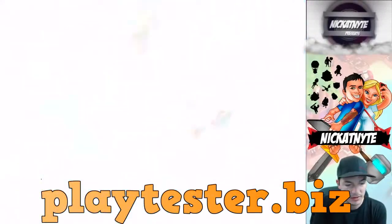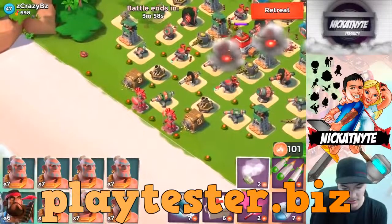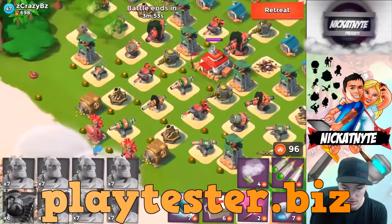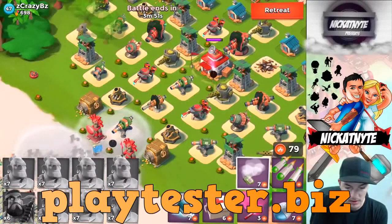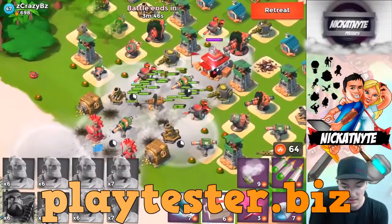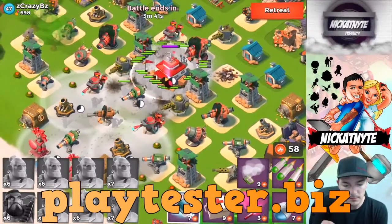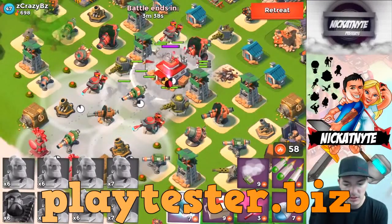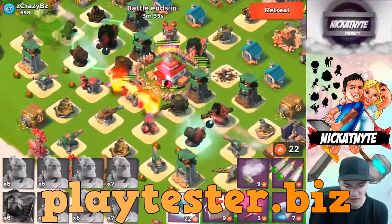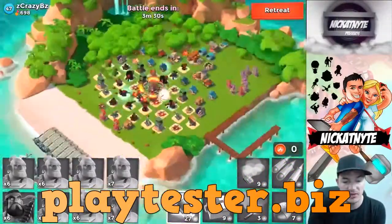Attacking level 47 — who do we got? Crazy BZ. Same situation here — smokes on the beach, rushing with offset smokes in case they go wide. I always like to be extra cautious. Everyone's approaching, heavies are in position, smoke's about to wear off. Four shock bombs — down goes that HQ. That was 47, so pretty easy.